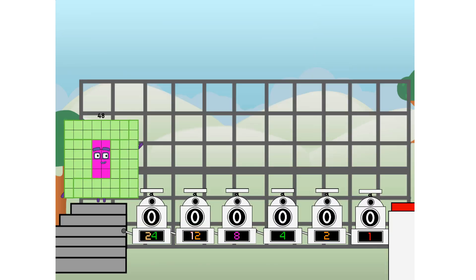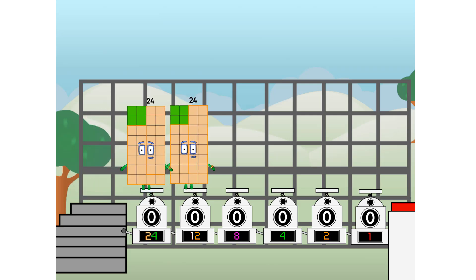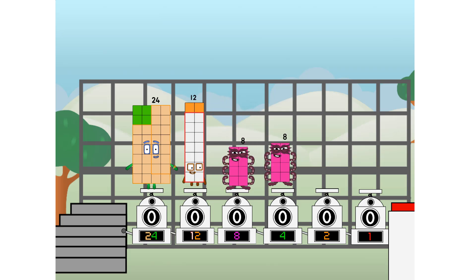Binary boosters — using the power of doubles to send any number flying. First, I split in two: twenty-four and twelve, and eight, and four, and two, and one, and one more to press the big red button. Then you choose who's going up: one of me, none of me, one of me, one of me, none of me, one of me. And fire.